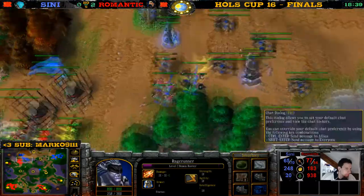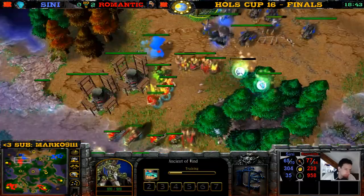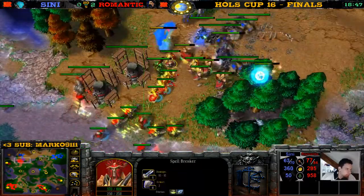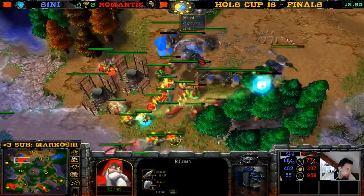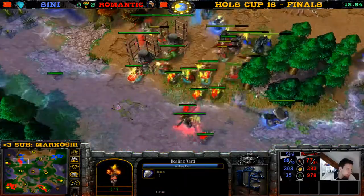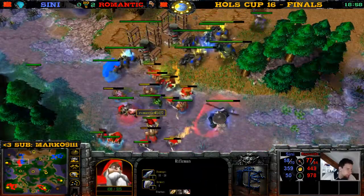The Demon Hunter is level five, the Panda is almost level five with the Mana Potion. I don't think you want to fight in this choke if you're Sceny unless you have maybe some kind of flank attack. The Panda goes in for the flank attack! We have a Healing Ward in the back for Sceny.